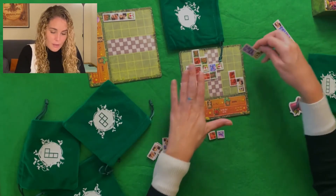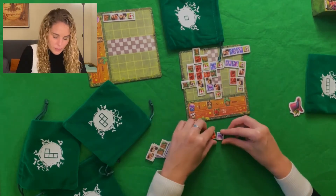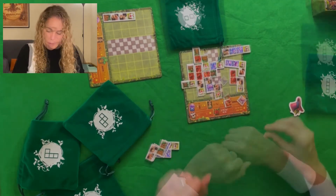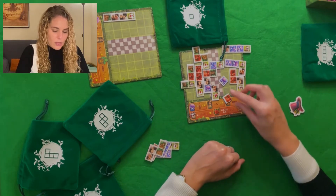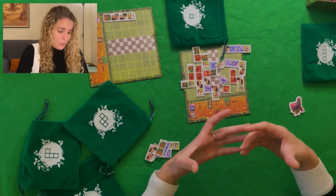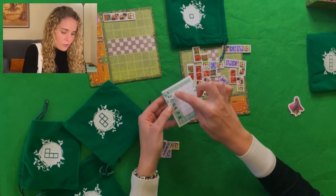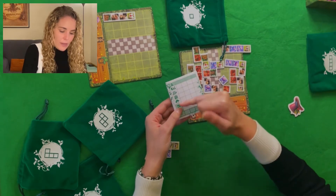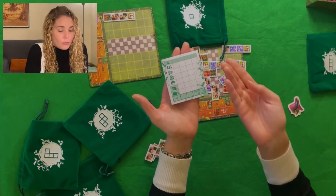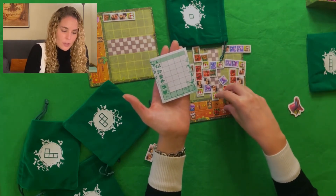Una vez hemos acabado, ya no nos caben más losetas en el juego. Luego tenemos que empezar a llenar huecos con las fichas pequeñas que hemos ido consiguiendo. Una vez tenemos ya todas las losetas colocadas y hemos puesto las pequeñitas en los huecos del tablero, procedemos a sumar los puntos con la libreta que nos viene en el juego. Vamos apuntando los puntos de cada categoría y, al llegar a la parte final, en lugar de sumar, nos resta puntos: cinco puntos por cada espacio donde no hayamos conseguido poner losetas.